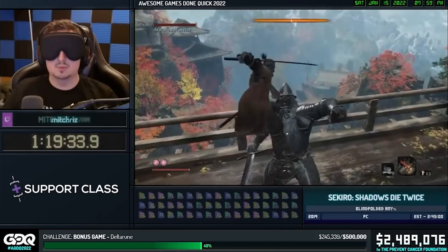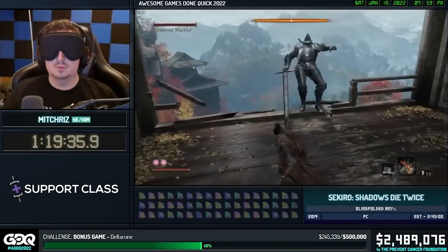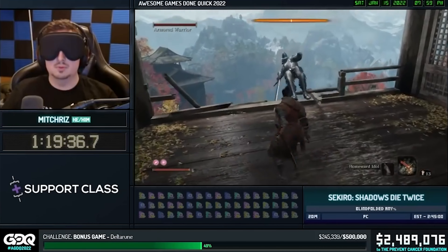In the world of speedrunning, everything is measured in milliseconds, and being able to cut time off a run just by skipping a line of dialogue or loading screen can really be the difference between a world record and a normal run. I've always been super interested in figuring out the best and most efficient ways to either level up or grind out a game, and today we're going to do something I have never seen done before.